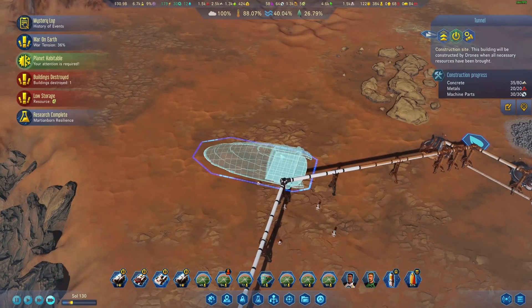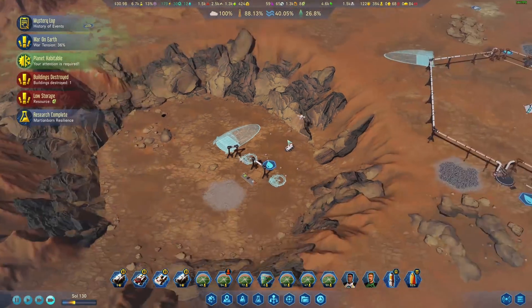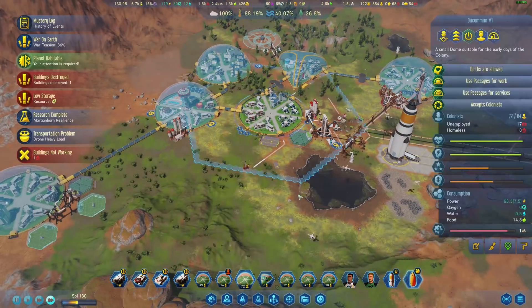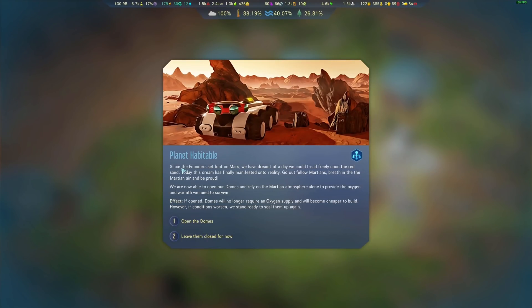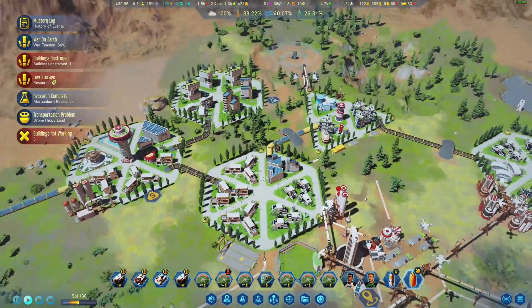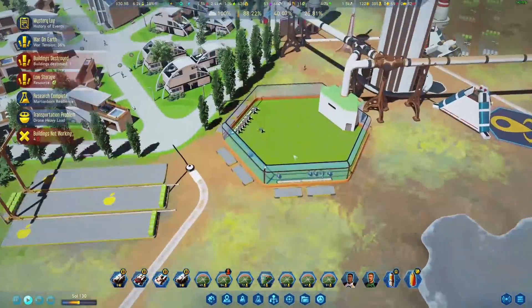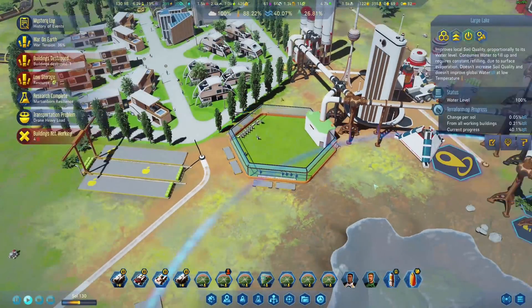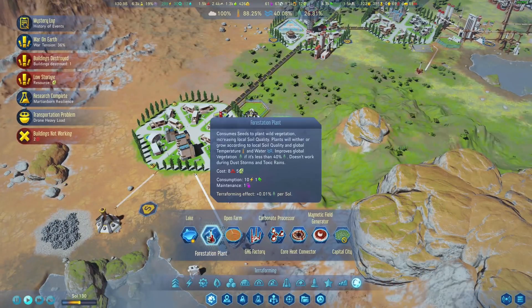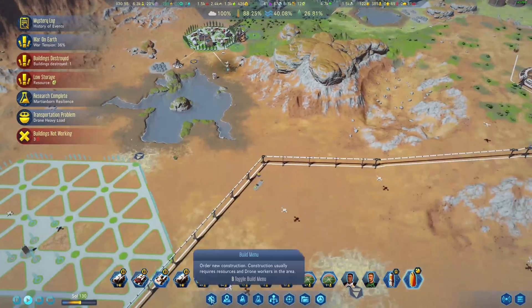There comes a stage in Green Planet that I think is so exciting — one of the most exciting stages in the expansion — and that is the stage at which you will be presented with an option. You can take down the glass, you can open your domes, and you can let your people take off their spacesuits and breathe Martian air. I love this moment. There's something just so satisfying about taking this desert, turning it into an oasis, and opening up your domes for everyone to breathe this new air.